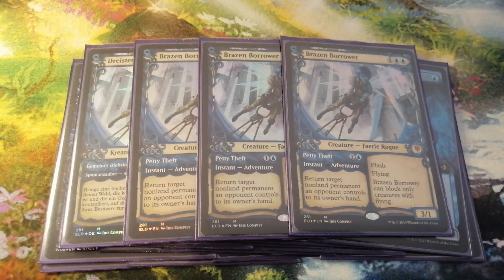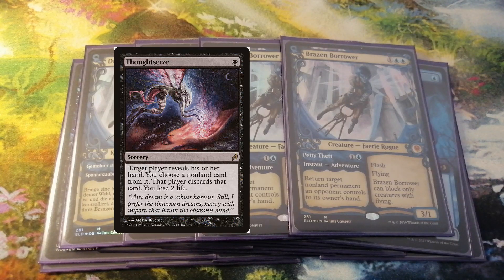Brazen Borrower adds to our fleet of attackers what no other Faerie can. His Petty Theft ability is not only a perfect fit for our mana curve, but he can also surprise our opponents in turn 3 as a 3/1 flying attacker, right before going into turn 4 and playing Rankle as another 3/3 attacker. This means we can surprise our opponents with 6 damage in turn 4.